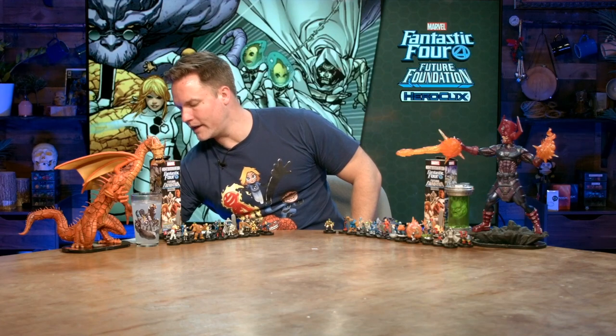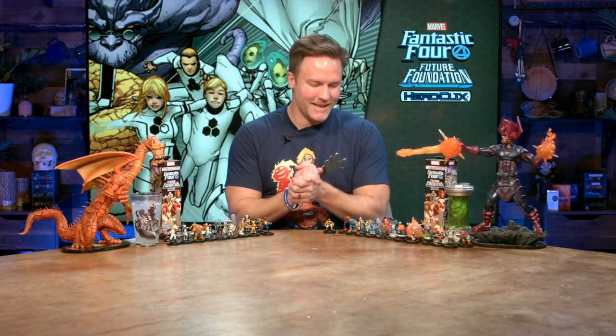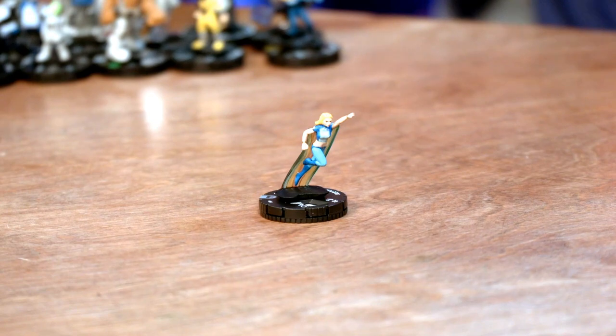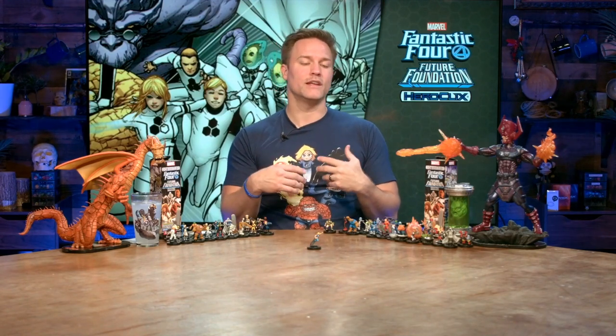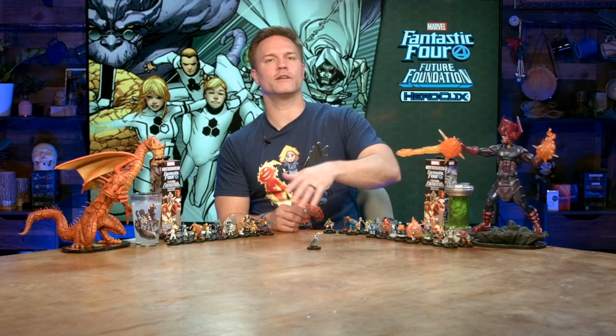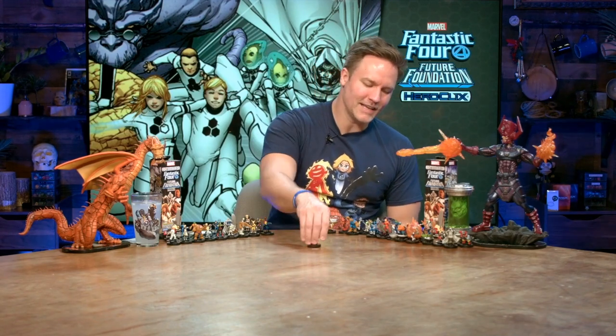The only bone I have to pick with the application of the trait is that in the Future Foundation book this Julie Power is from, she actually does that exact thing — she takes Alex's power of gravity control and uses it in conjunction with her light speed and ends up saving the Future Foundation. She specifically tells Alex, 'Do you remember when you took all of our powers to save us? I'm going to do that now.' I wish she would have had that trait as well. I wish the future versions of the Power Pack who are still capable of doing it still had it — but still a very cool application of a shared trait.